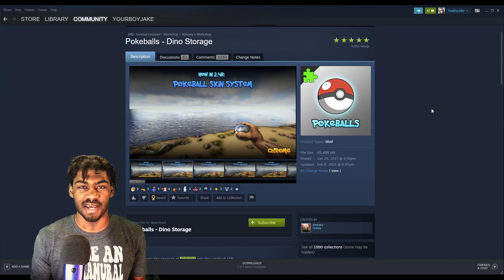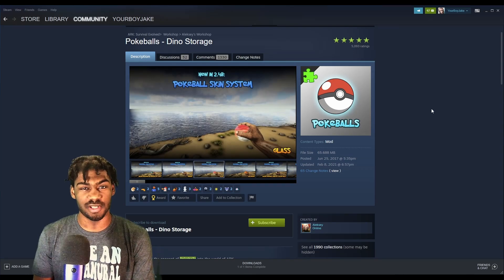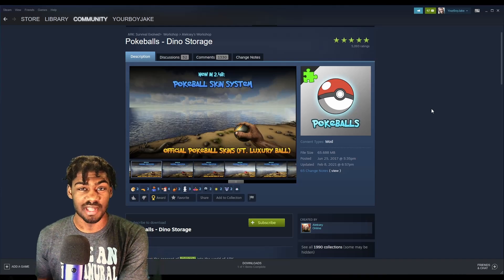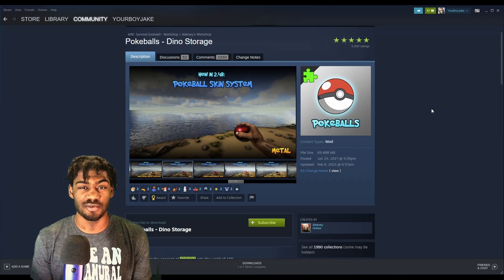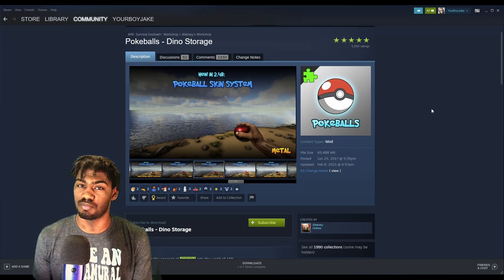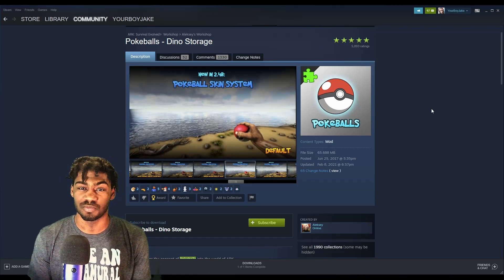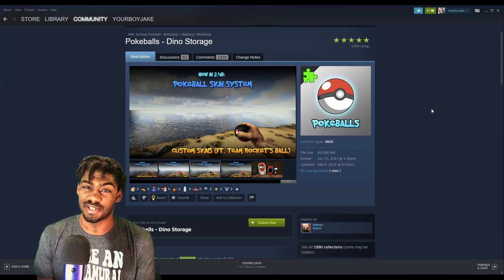At number three we have Pokeballs Dino Stores by Alexi. If you're looking for a bizarre experience in ARK, try the Pokeballs mod. It turns ARK very similar to the Pokemon universe. You have to battle and weaken creatures — optimally knock them out — for the pokeballs to have a good chance of taming them. Unless you're lazy and spawn in a bunch of master balls, in which case, fair enough.